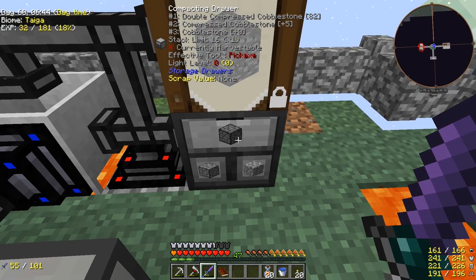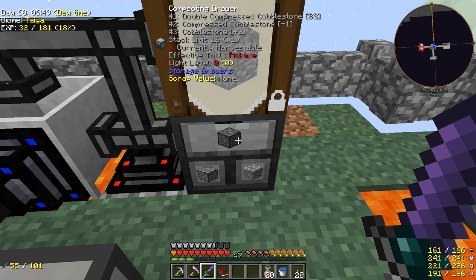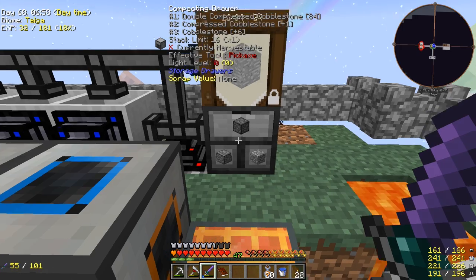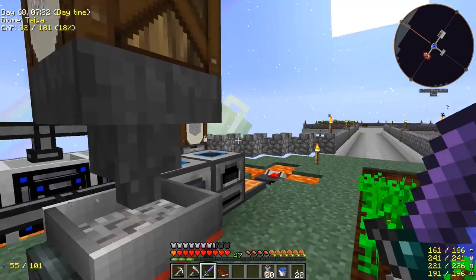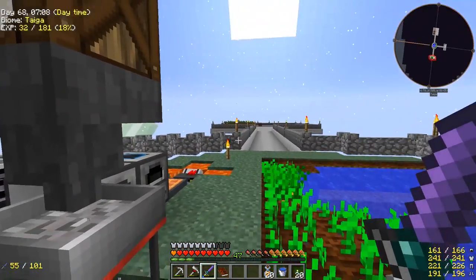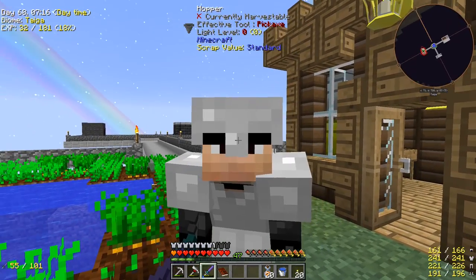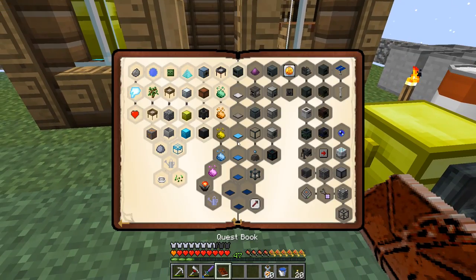We have 82 double compressed cobblestone in there, and that's just going to fill up over time. That's really awesome. Thank you guys for your wonderful comments letting me know to do things like this - I forget. I do know this is in the pack but I forgot it was in there and forgot it's something we should do right away so we can start collecting all this cobblestone. Really appreciated all your nice comments and likes.